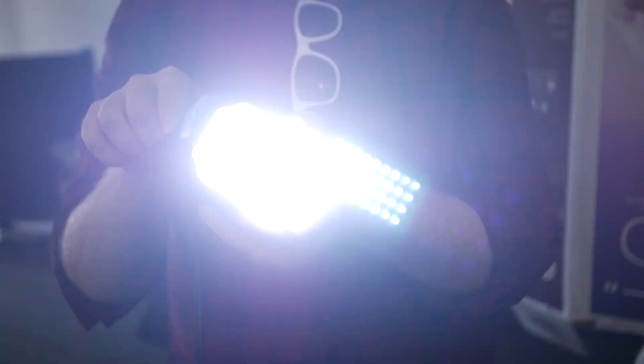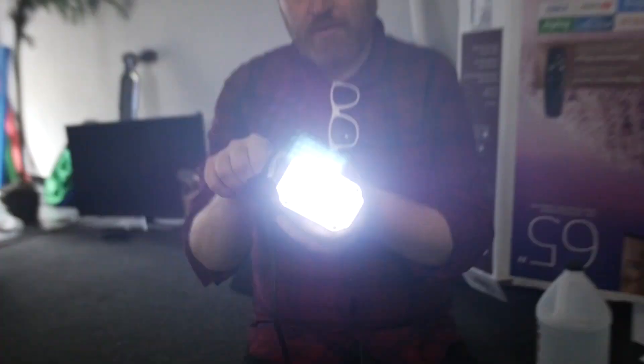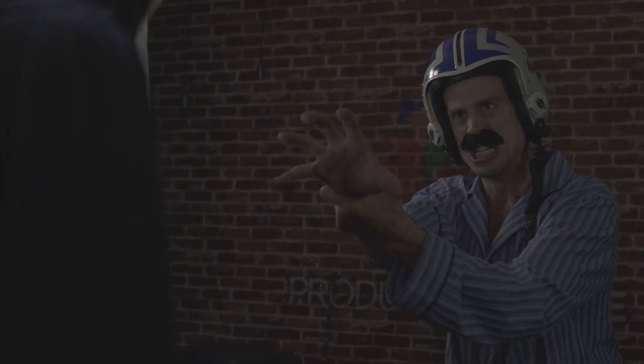The strobes we used also happened to have a cool knob at the back which can control the speed. So on some shots, Adrian would use this knob to make the lighting flash faster, which would sync up with the intensity of Sluka's energy charging up.